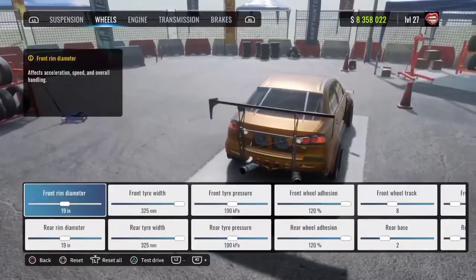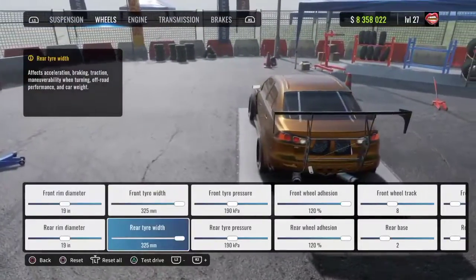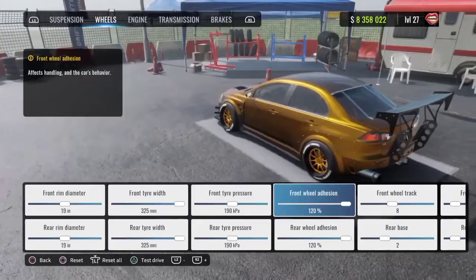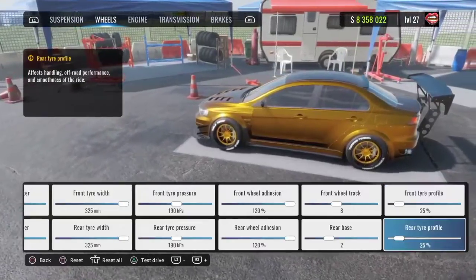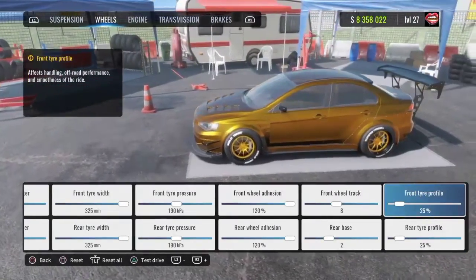Your front and rear rim diameter are going to be at 19. Your front and rear tire width are going to be at 3.25 — I know some people are going to be mad about that, stay mad. Front and rear tire pressure are going to be 190. Front and rear wheel adhesion, 120. Front wheel track, 8. Rear base, 2. Front and rear tire profile, 25% or 20% — it's really up to you, you can run either one.